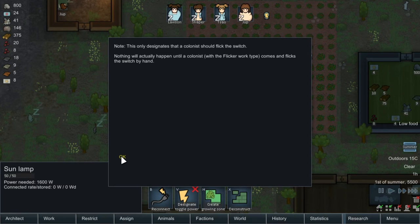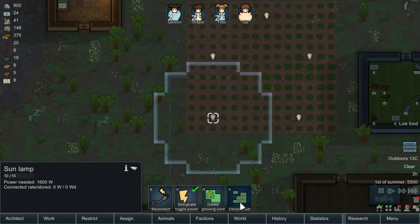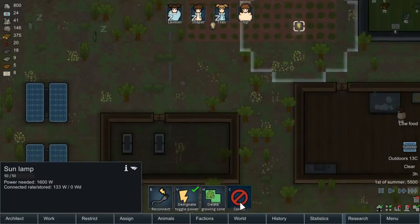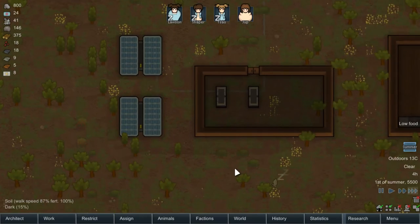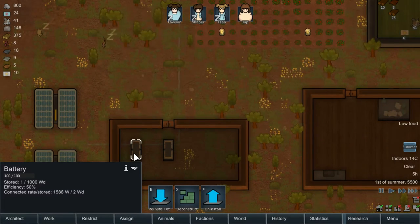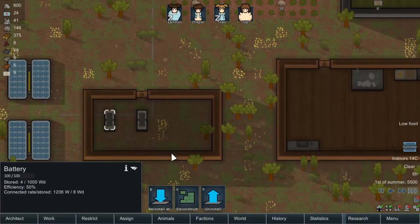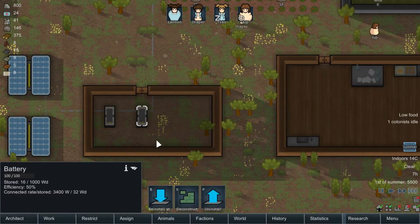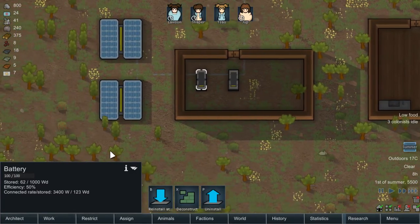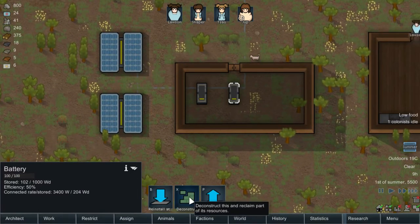As you can see, there's not enough power. These lights are draining power like nobody's business — 1,600 watts. We'll need to come back and do this later, once we have our power supply basically maintained. As you can see, it's just immediately being drained. There we go — we're starting to get power stored now. There's only 50% efficiency, though.